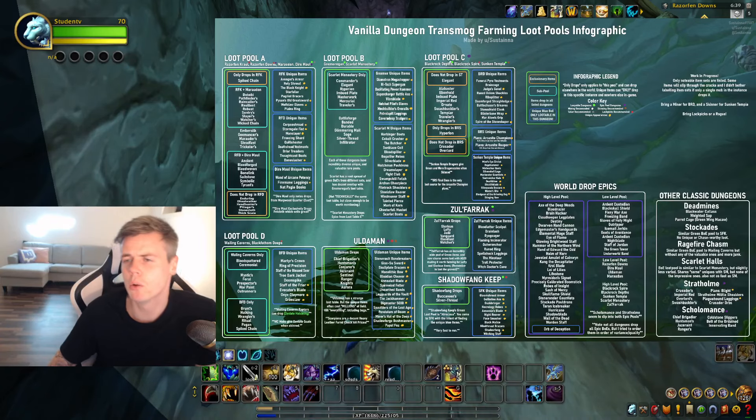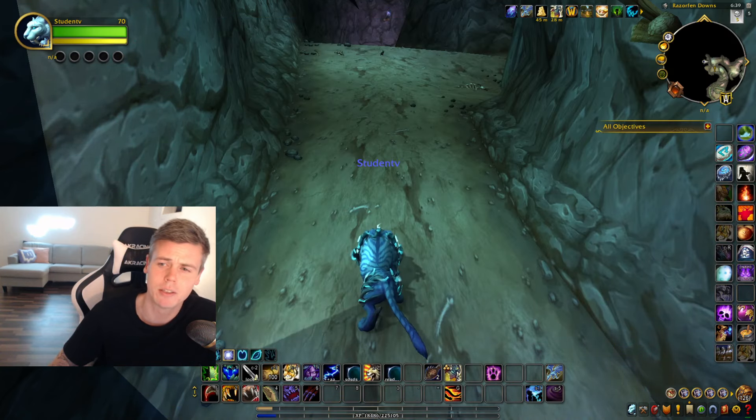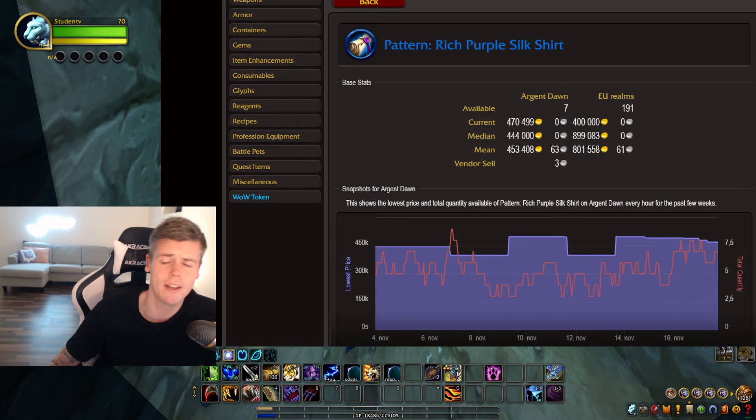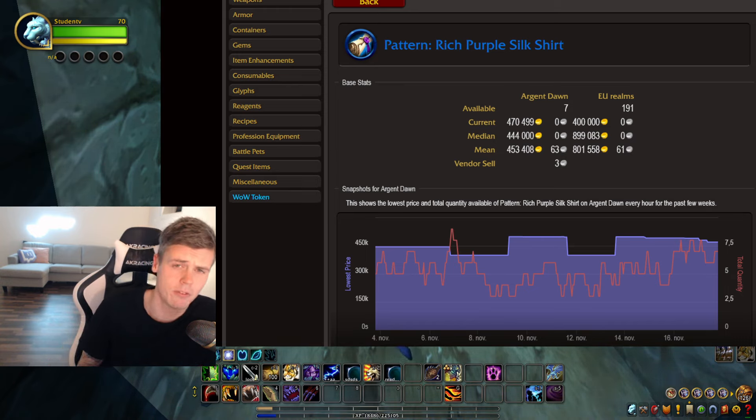If you go to this infographic, you can see some of the loot you can obtain from RFD. The list is very, very long — there's a lot of good items. The item I'm usually after the most is the pattern for the Rich Purple Silk Shirt. This is worth anywhere between 500,000 gold to a million gold. The reason it's so good is because it's needed for one of the new profession achievements implemented in Dragonflight. It's an extremely good pattern, and considering it's a half-million to million gold item, it actually sells pretty decently compared to other items in that bracket.